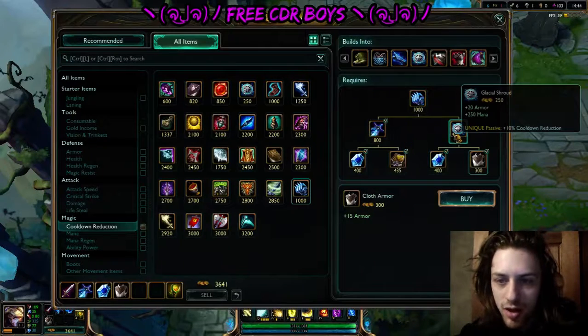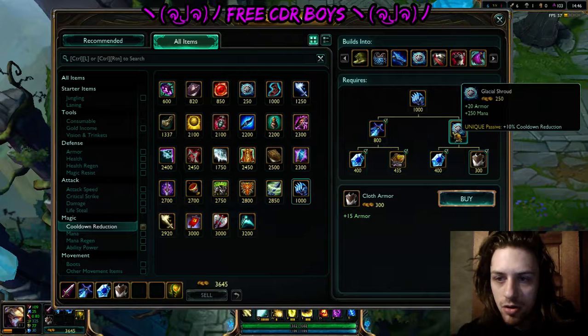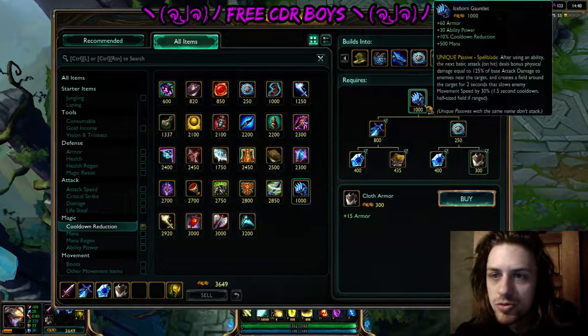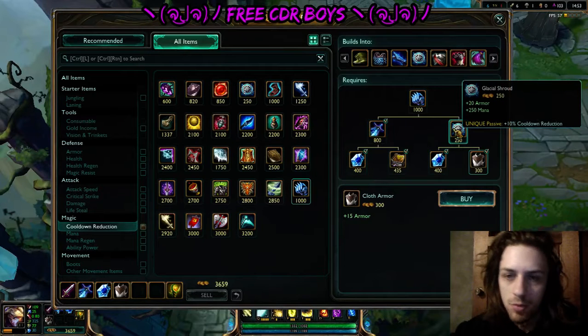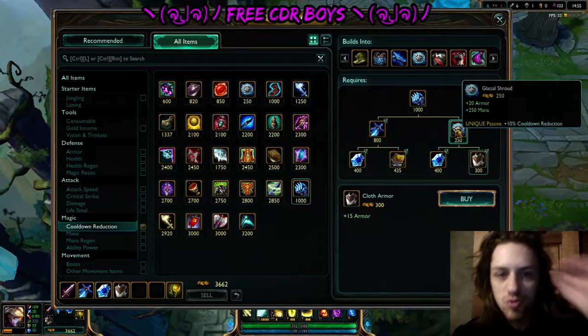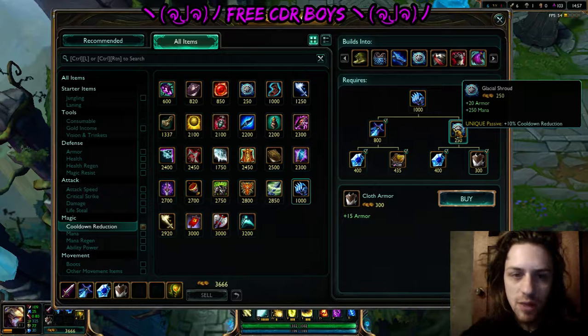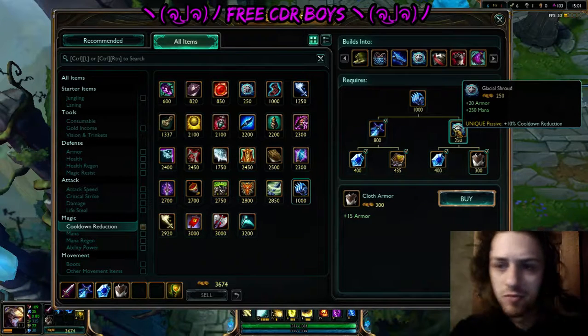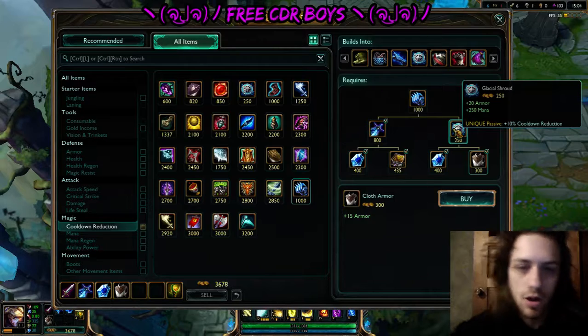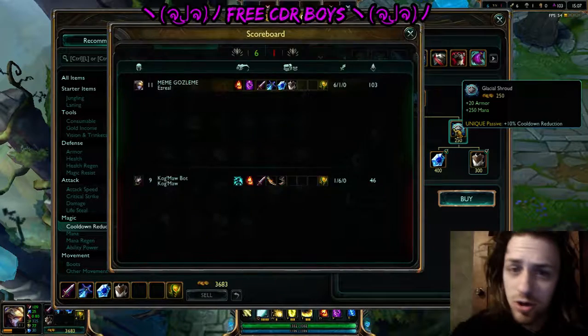The moment you upgrade your item from Glacial Shroud to Iceborne, you'll see the cooldown on both is 10% and 10%. But the moment you upgrade it, it gives you 20%, and then it takes about 10 seconds in the game for it to re-add up and realize it should only be 10%.